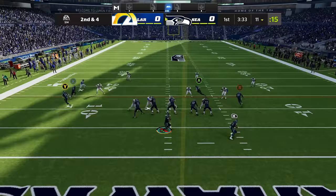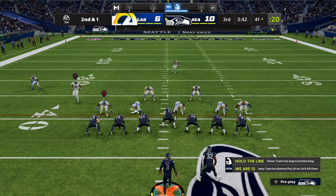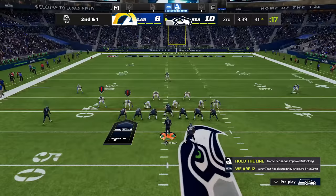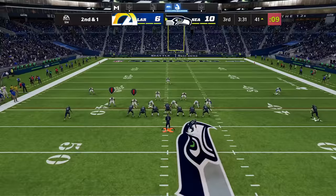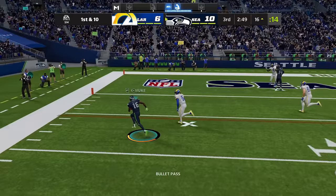Russell Wilson's X-Factor is Blitz Radar, which highlights extra blitzers pre-play. To get him into the zone he needs three scrambles of 10 plus yards, which is pretty easy to do — he's got speed and escape artist. Now he's in the zone. We see the exclamation points off the two left edge guys, so we know that side of the field is open because they're blitzing, and we dump it down to the tight end. Here again we see a blitz off the edge, we know the flat's open, and we dump it down to Tyler Lockett for a touchdown.